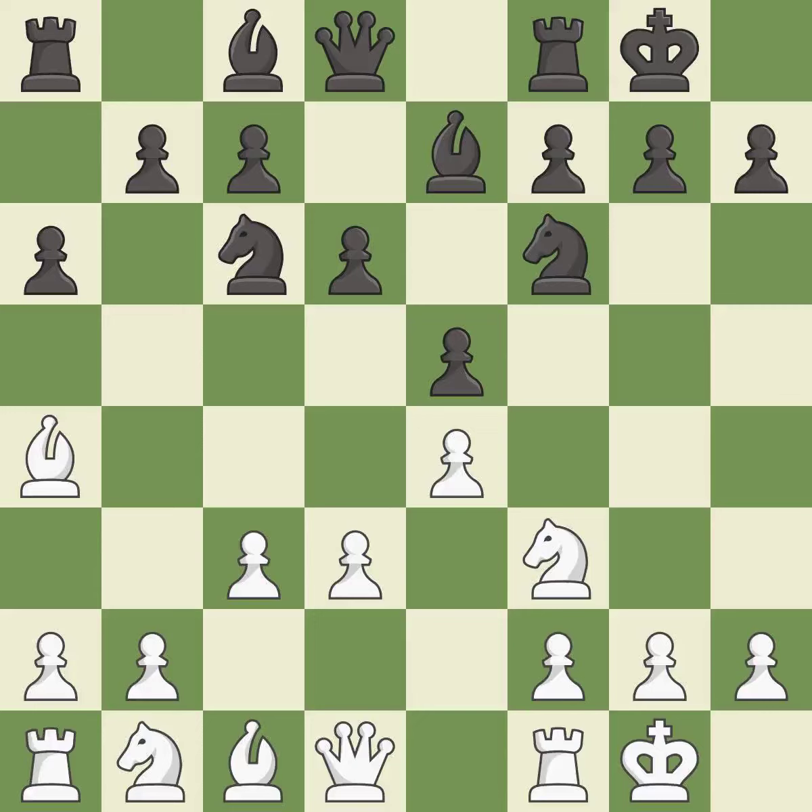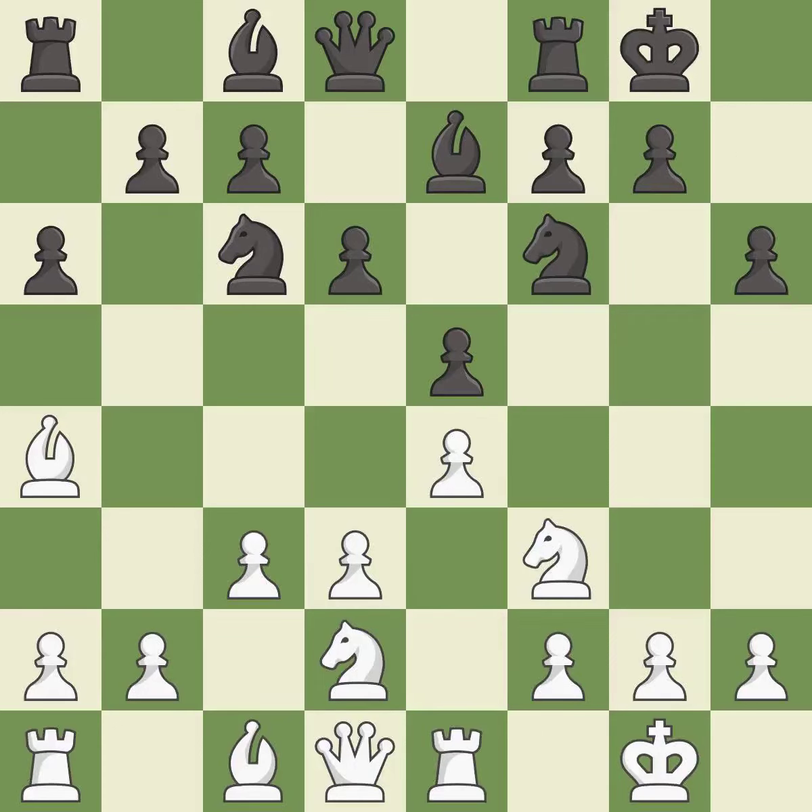Castling develops a rook while also moving the king to safety. Castling to the same side of the board as the opponent tends to lead to less sharp positions as compared with opposite-side castling. This activates a knight by developing it off its starting square — it is the last book move.